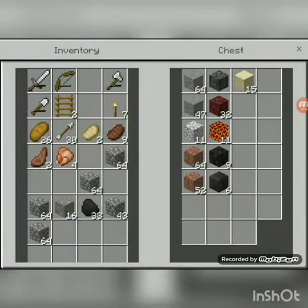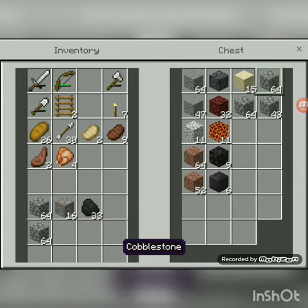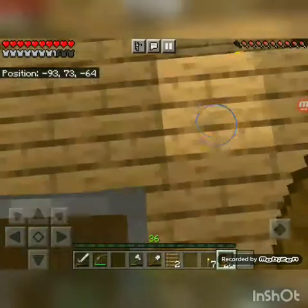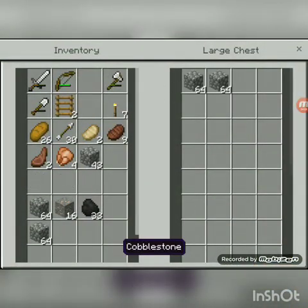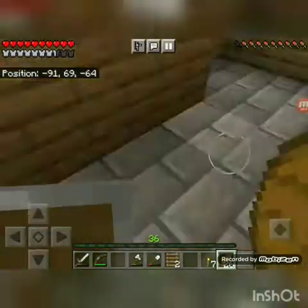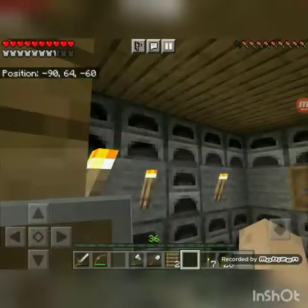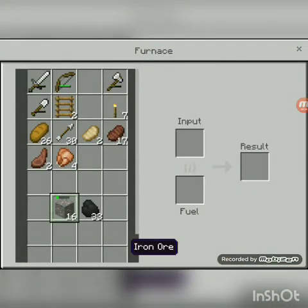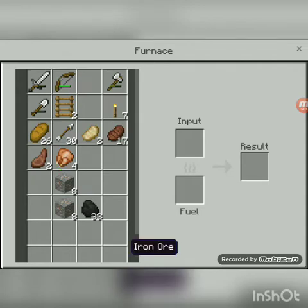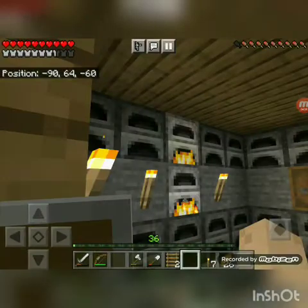Okay, I'm gonna put all this cobblestone in the chest down here because I'm going to be using it for a project later — you guys know the project from my house. Let me smelt this iron. I think I had something smelting before — yes, I had some. I'll make sure I have an even amount. Probably too much coal, but that's fine.